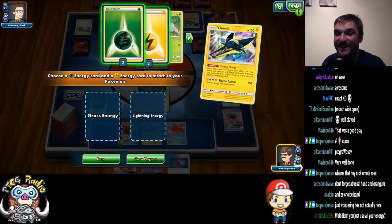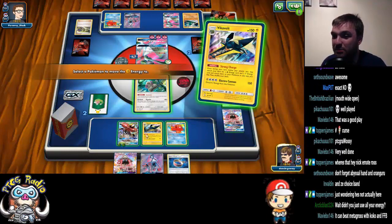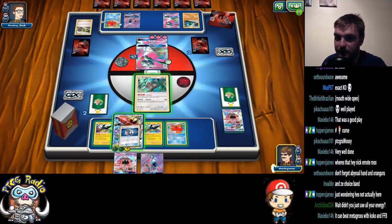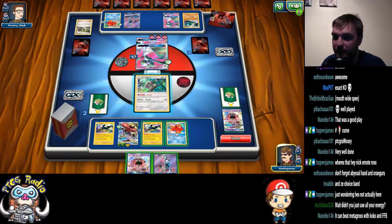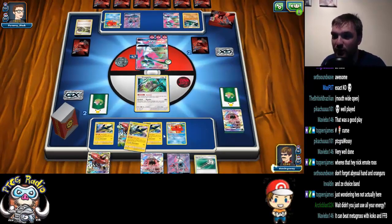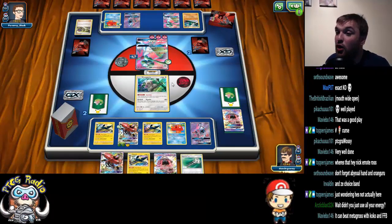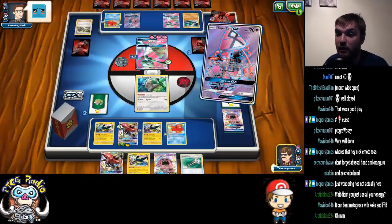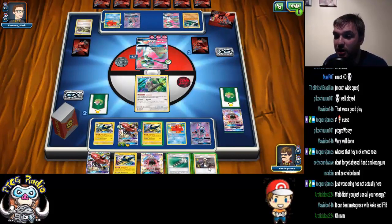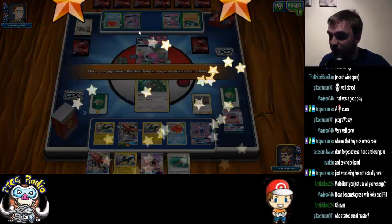We even get a second Tapu Lele! We only need one Tapu Lele. I wonder if we can draw it with Sushi Master. So we play that, we do want to search for a Supporter card, and we want to grab ourselves a Guzma. And that, ladies and gentlemen, will be the game. Yeah! Guzma up the Tapu Lele — that's game.